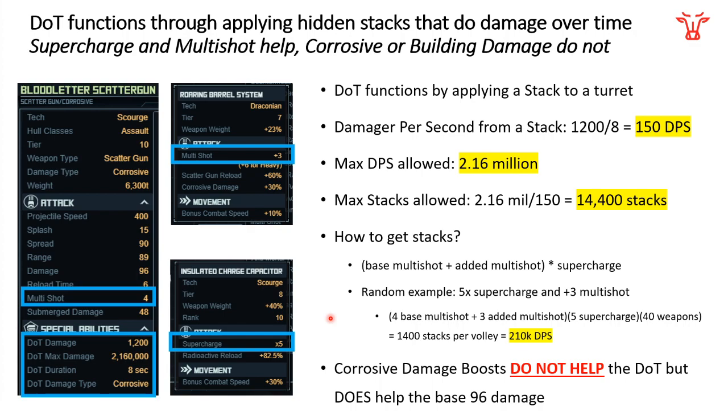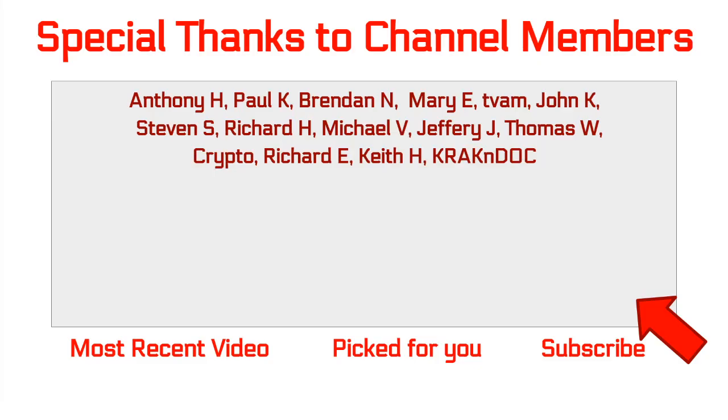Of course, we don't know the full stats yet — if the ship ends up having plus 10,000 corrosive damage or other specials, things could look completely different. I just wanted to run through this as an example so you know how to calculate damage per second yourself from the damage over time, which comes from stacks. If you have any questions, let me know and I'll do my best to get back to you. If anything is wrong, I'll clarify. Thank you to everyone for watching, and as always, this is Derpy signing out — helping you be a better pirate.